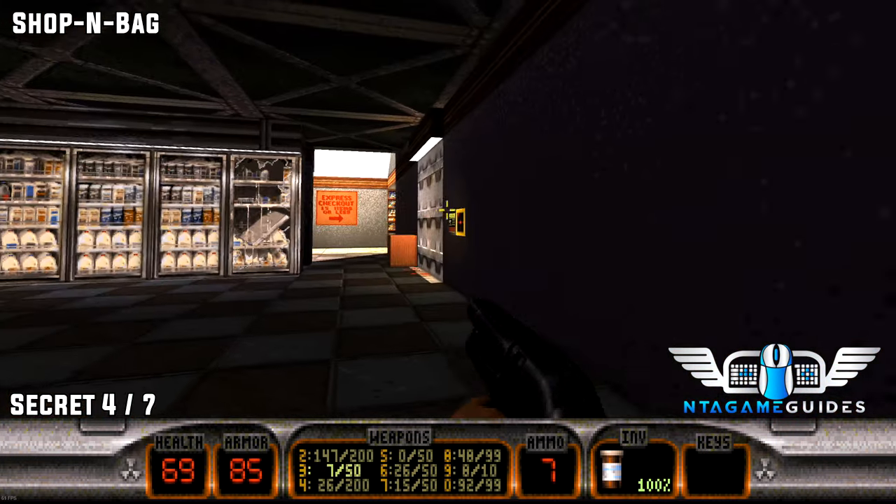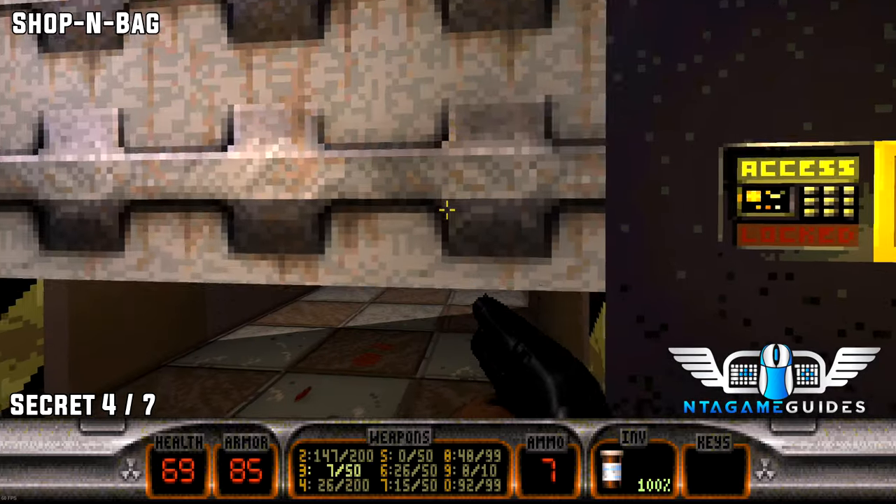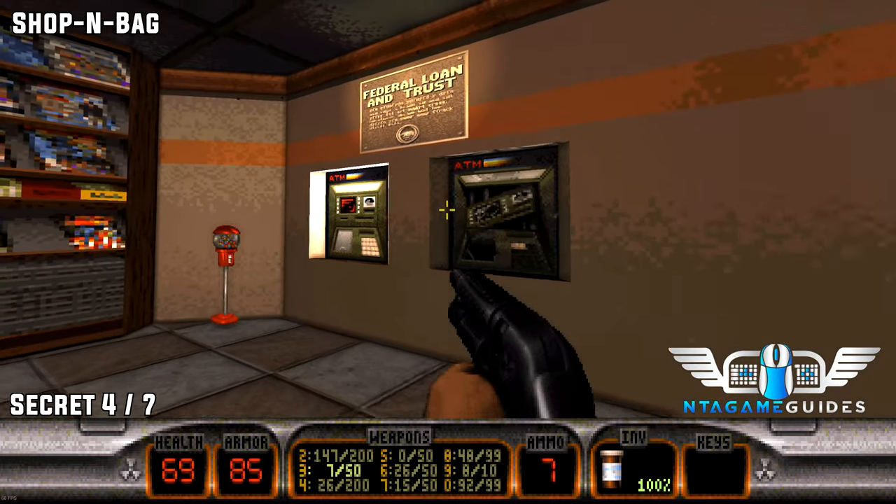Number four. Once we have finally found the yellow key card, enter the yellow door.